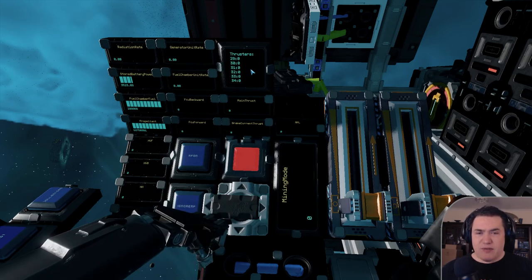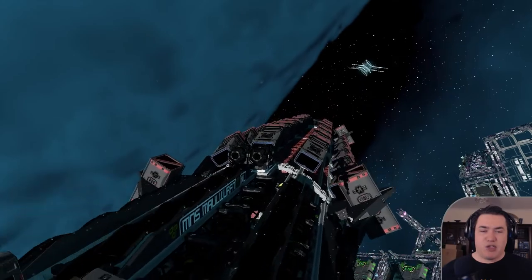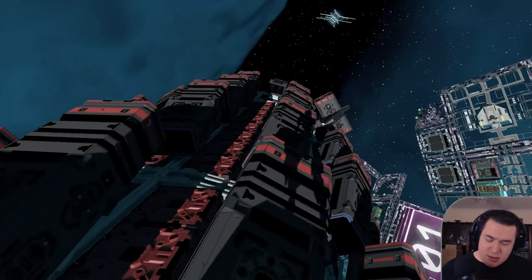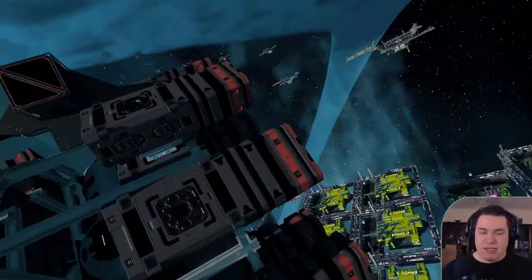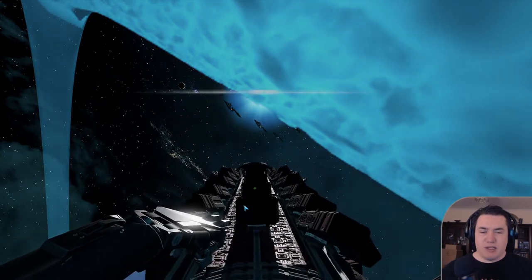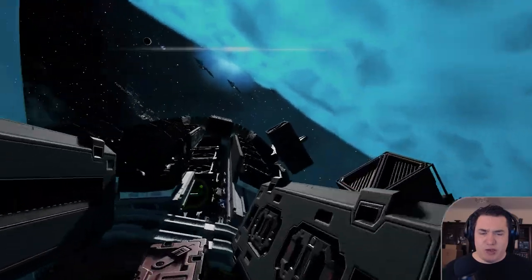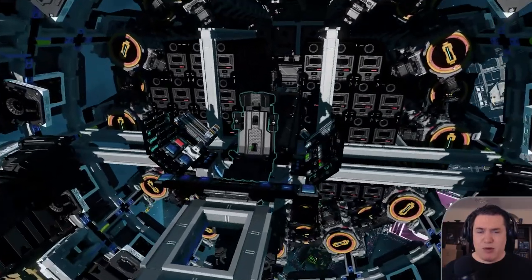Then we have a thruster display. You have the main thrust — the main triangle thrusters at the end of the ship — and a separate display that tells you how much power is being sent to each section. This is really useful to figure out if your ship is currently balanced or has some loading issues. Then we have the brake current thrust, which shows the thrust of all the brake thrusters.